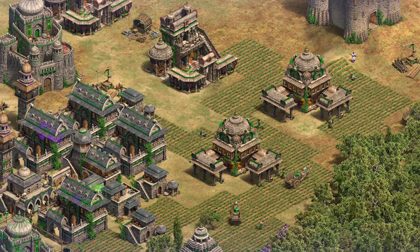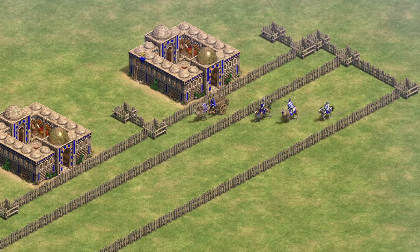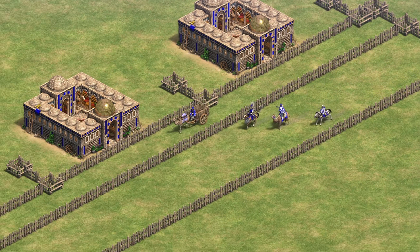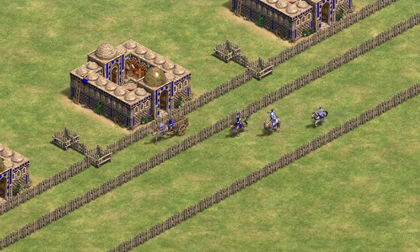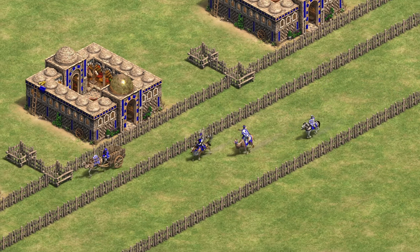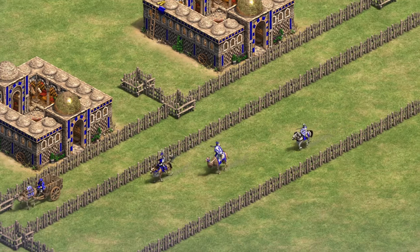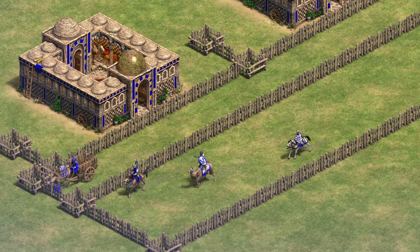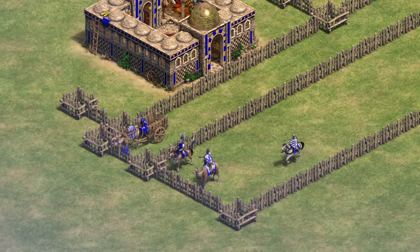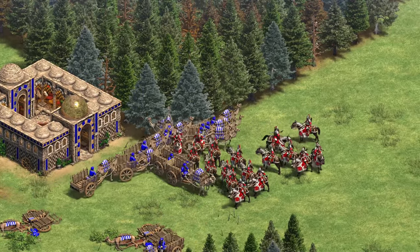The late game potential for Caravanserais in large team games is insane. Remember that covering your entire trade route with Caravanserais means that no melee unit can ever catch up to your trade carts, as they will be faster than paladins, camels, and even hussars. Even if the trade carts get hit once or twice by chance, they will always be under the healing effect, making it impossible for your enemies to raid your trade carts with melee units. They will definitely need a ball of powerful ranged units that could one-shot a trade cart per volley.